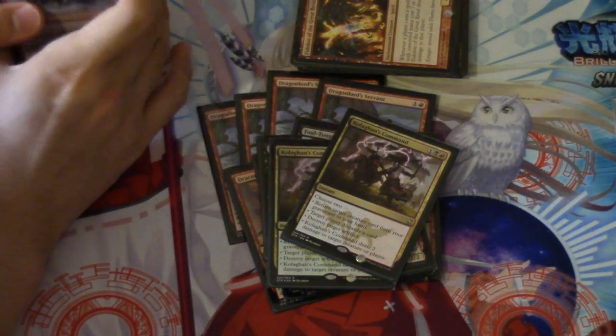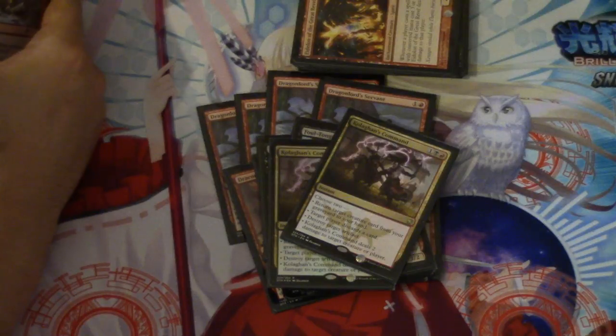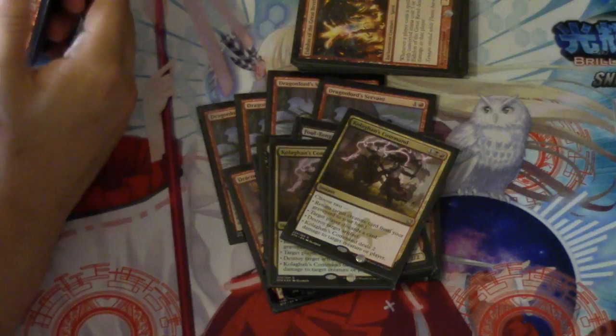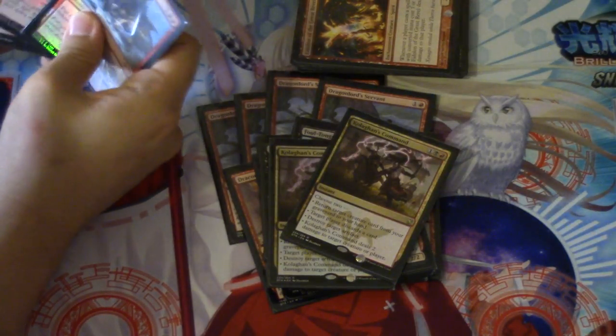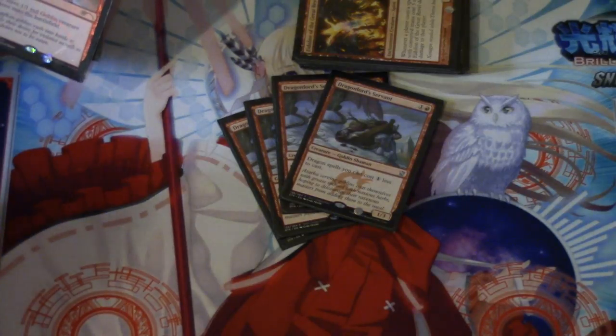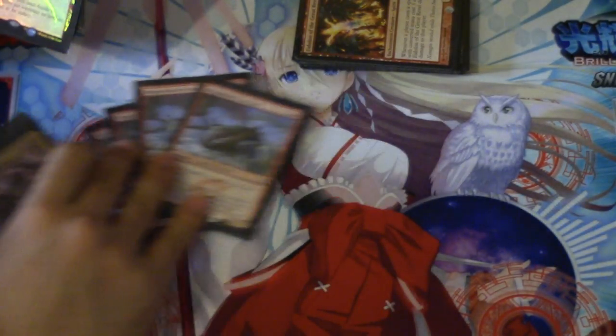Kolaghan's Command has gone up recently — this card is no longer the cheap card it used to be. I use it mainly for the two damage to a creature and then to return something to my hand. Returning a Dragonlord Servant would be very good, and that actually happens a lot.